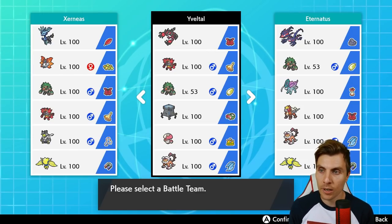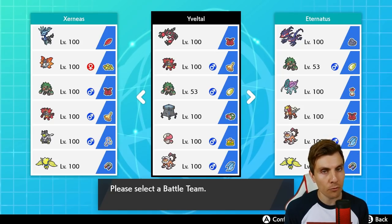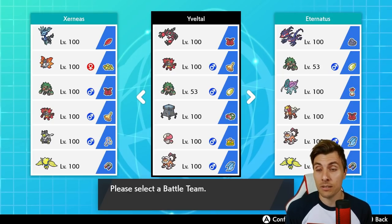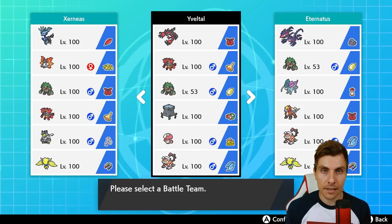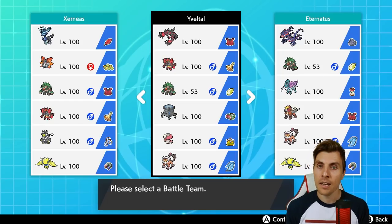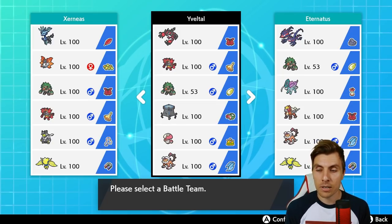Today we're going to be featuring an Yveltal team that I really do like. I think it's very good in the format at the minute. Obviously you've got to watch out for things like Zacian that are picking up and doing very well. That's the big threat for Yveltal, but other than that Yveltal has a decent matchup in this metagame. It does well against things like Rillaboom, Urshifu forms, and obviously with that flying-type Oblivion Wing it gets back HP, and the Dark Aura boosted dark-type attacks really do some work especially against things like Shadow Rider Calyrex.